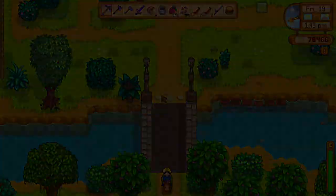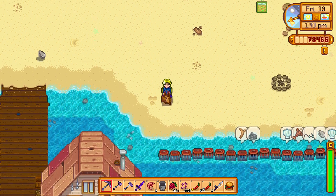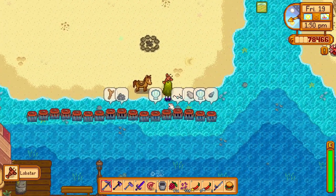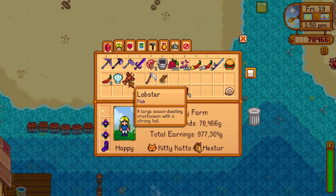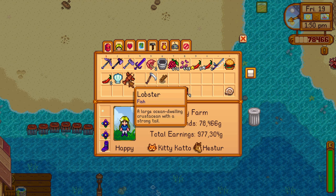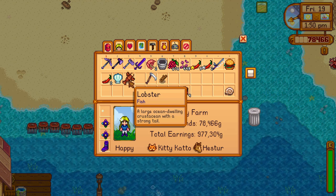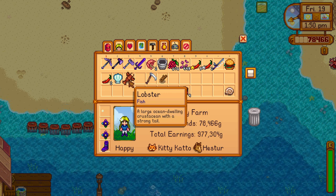To get a lobster, you have to put crab pots in the ocean and fill them with bait, and one of them might have a lobster. Here I have one lobster, but bear in mind that lobsters are not very common in the crab pot, so you might have to wait several days before you see your first one, depending on how many crab pots you have.